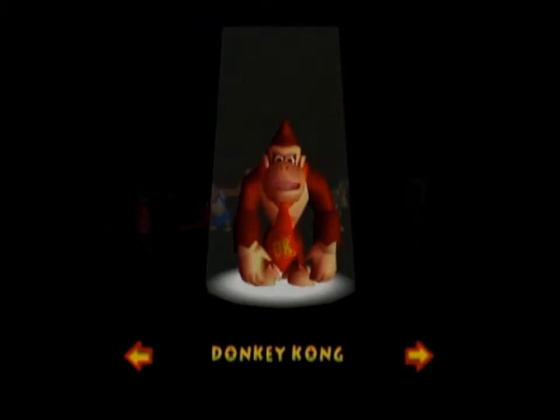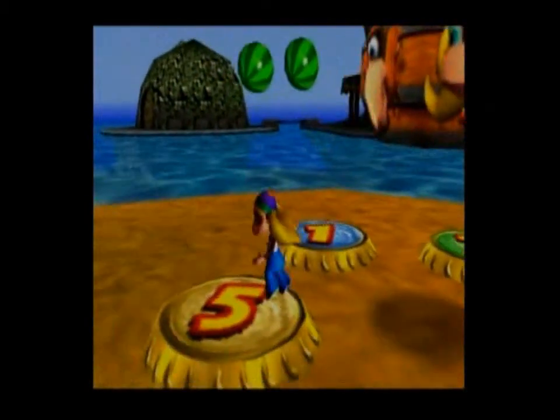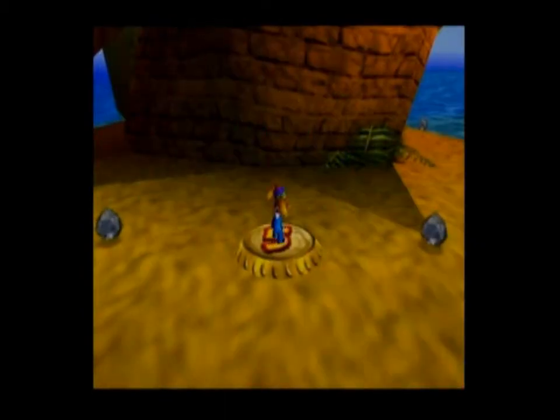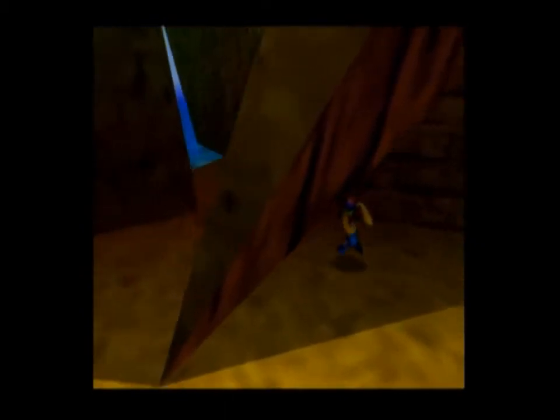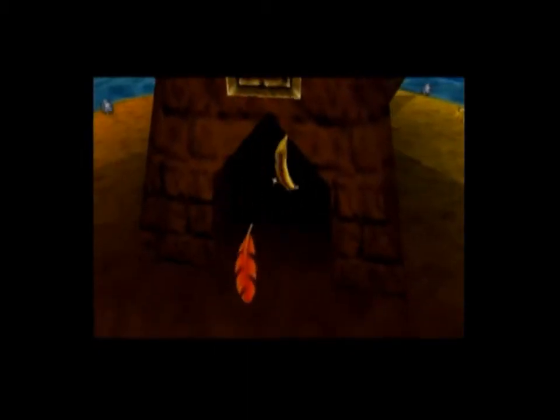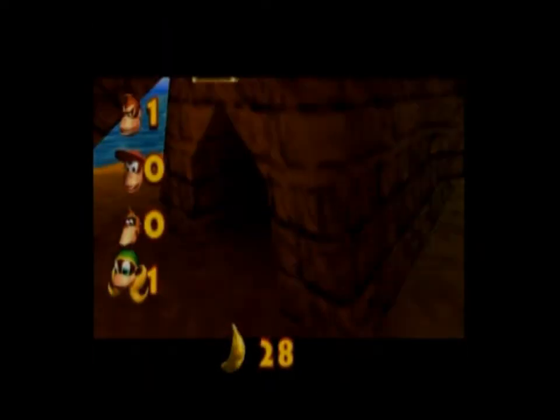First things first — gonna get Tiny out here. Take banana port number 5, because as I pointed out earlier, there's a golden banana just sitting right here. All you have to do is shoot a feather at it and it will be yours as Tiny. That was quick.